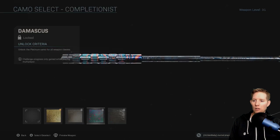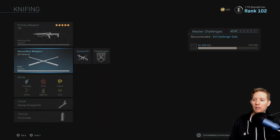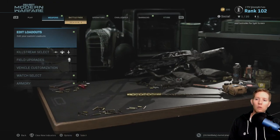All right, I'll equip the Gold because that's all I have. I'll get into a couple games and show you what they look like in game. They're going to look really similar to the Kali Sticks, which is actually good because I love the lunge that the Kali Sticks offer. These will also offer the same lunge effect, so I'll get into a couple games and show you what they look like and try to get some finishing moves.